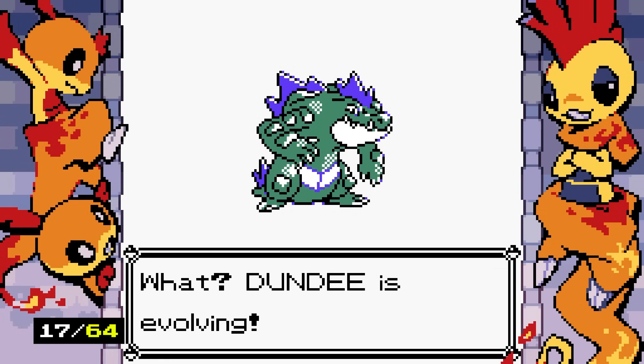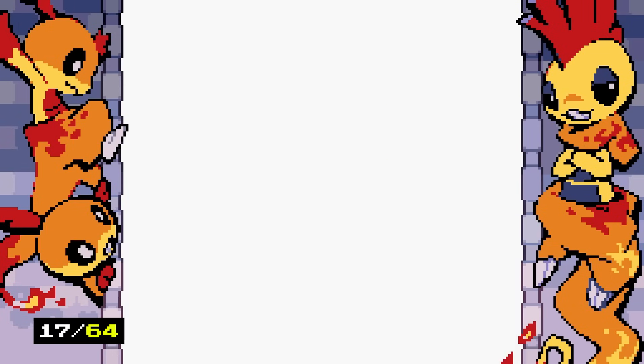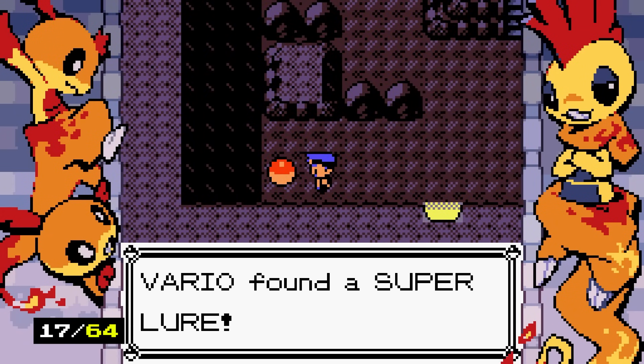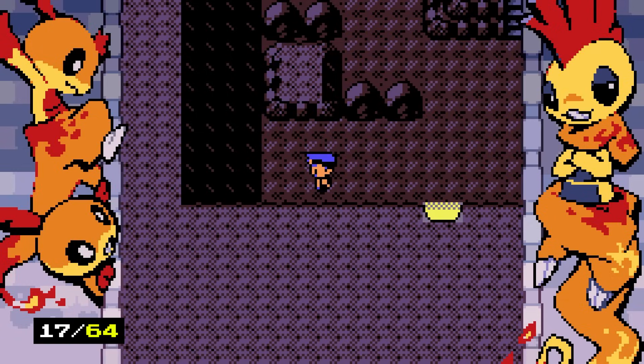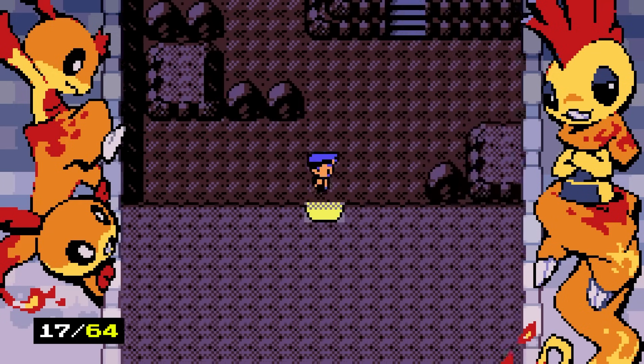Shiny Totodile is gorgeous, even though it's not super green. Average Tusk evolving — I love Dawnfang. There's Swablu! Feraligatr looks so good — I like Totodile the most out of the three, but Feraligatr is cool, especially older-gen Feraligatr. I think we should be turning on super lures at this point instead of hoarding them.